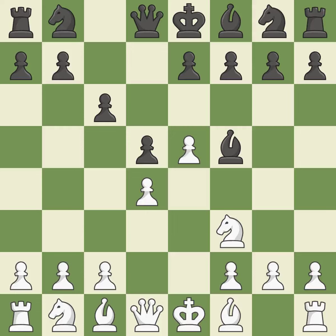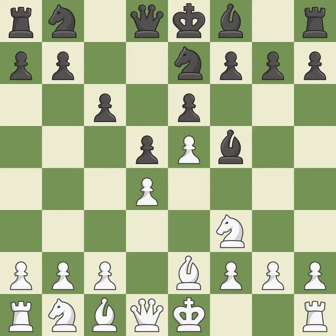Nf3 develops the knight and defends the d4 and e5 pawns. e6 defends the d5 pawn and f5 bishop, and allows the dark-squared bishop to develop. Be2 develops the bishop, protects the knight on f3, and prepares to castle. This develops a knight from its starting square, activating it.